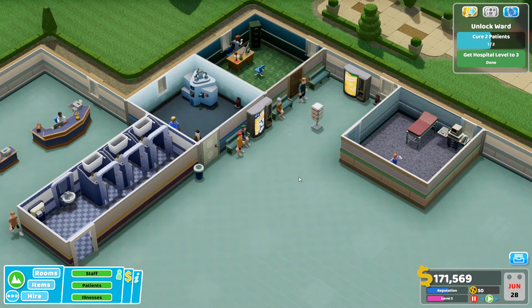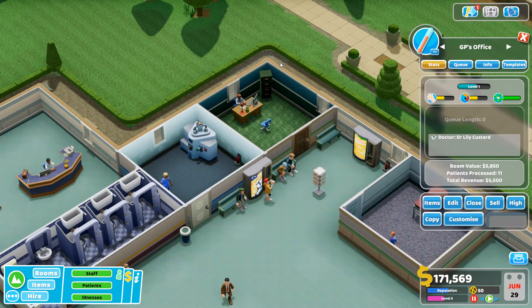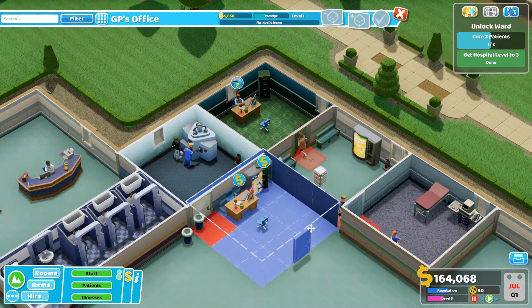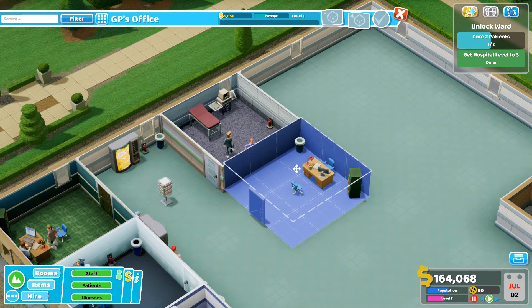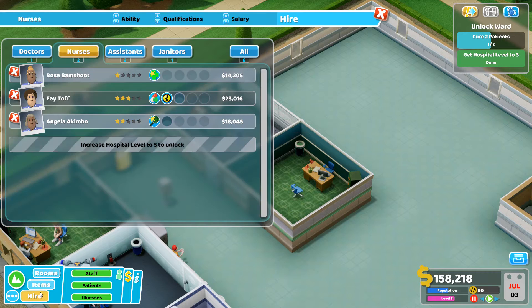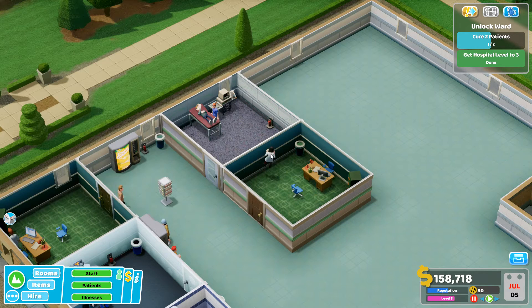I think I probably need another GP's office. One great feature they added in a later expansion is the ability to copy a room — how helpful is that! There we go. And I'll hire another doctor — someone with a general practice specialization. Let's get a couple more benches down so people have plenty of places to sit.